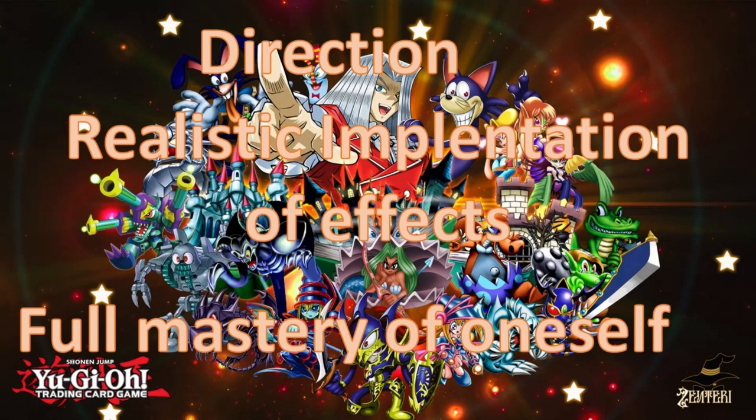And finally we go to full mastery of oneself. This is very important. This falls in line with direction, but it is a bit deeper and more nuanced than that. When I talk about full mastery of oneself, let's look at a positive example, which is Rescue Ace. Is Rescue Ace in Raise of the Duelist the best deck? No! But why does this deck look more attractive to players and why are we drawn to it? For the simple reason that it has expectations for itself, but it's realistic in how it implements its own effects, and it has full mastery of how it implements its own effects.